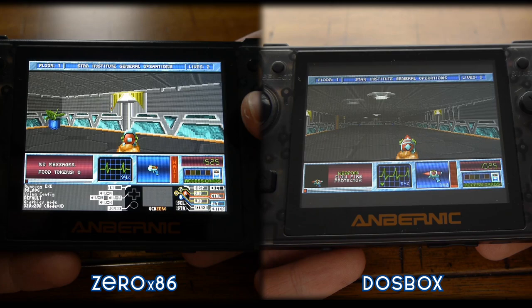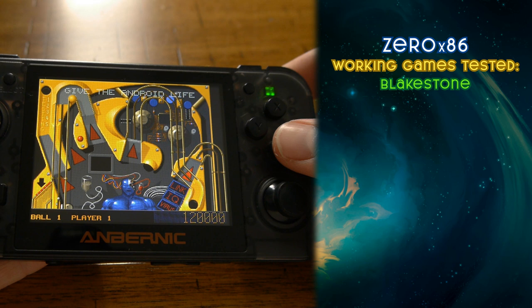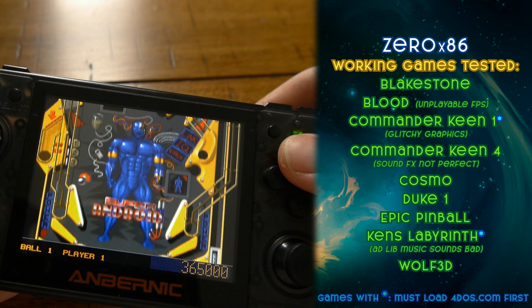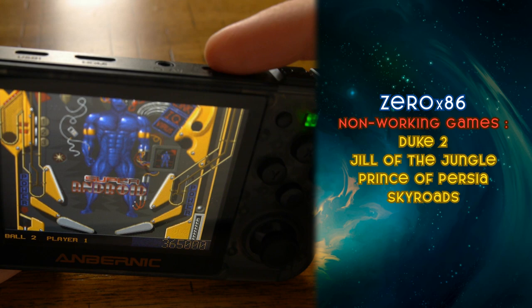Here's Blakestone running side-by-side on both emulators — much smoother on 0x86, while on DOSBox it's unplayable. Development on 0x86 was abandoned in 2014, so don't hold your breath for updates. Games that work include: Blakestone, Blood (at unplayable FPS), Commander Keen 1 and 4, Cosmo, Duke Nukem 1, Epic Pinball, Ken's Labyrinth, and Wolfenstein 3D. Games that don't work: Duke Nukem 2, Jill of the Jungle, Prince of Persia, Skyroads, System Shock 1, and Zom. That's 0x86 in a nutshell.